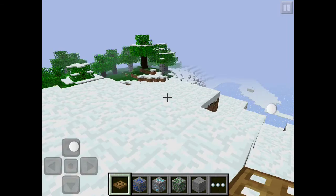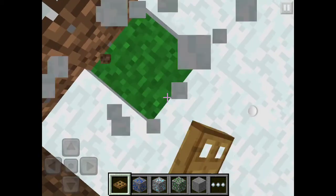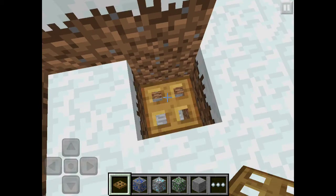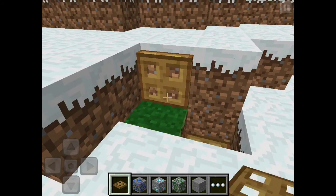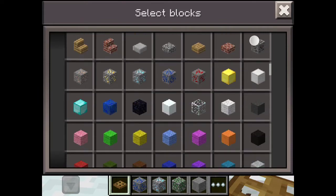Trap doors have been added. So basically, if you had a mining hole straight down, you can cover it up with a trap door. It works kind of like a door — people use them for decoration on side walls and things like that. They're very useful and I'll be using them in my world.